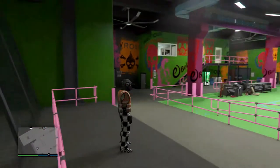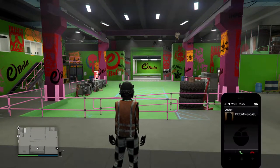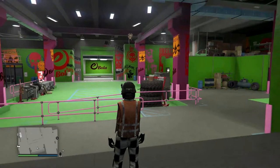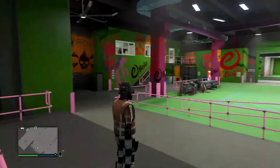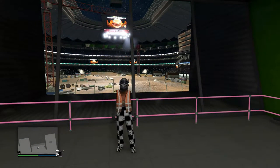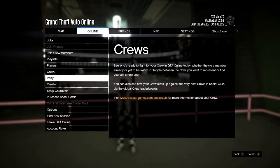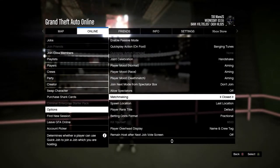The first thing you guys want to have is the arena, and you guys would want to have some LEGs inside your garage and the main car you want to duplicate. So when you get that done, you guys want to press pause, go to online, go to options, scroll down to matchmaking, make sure it's on open.